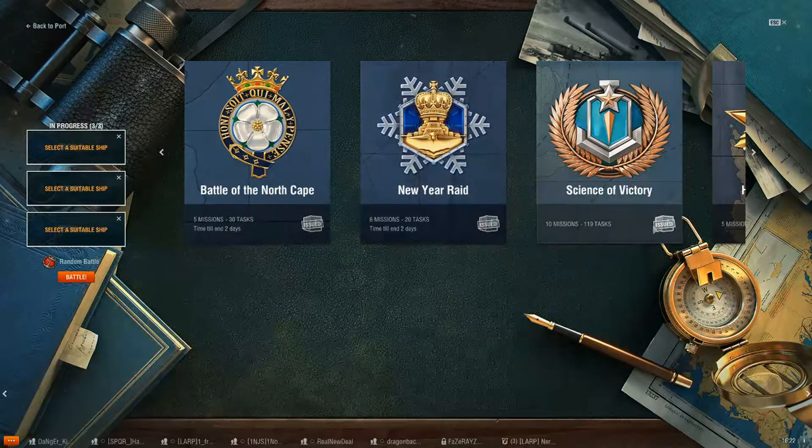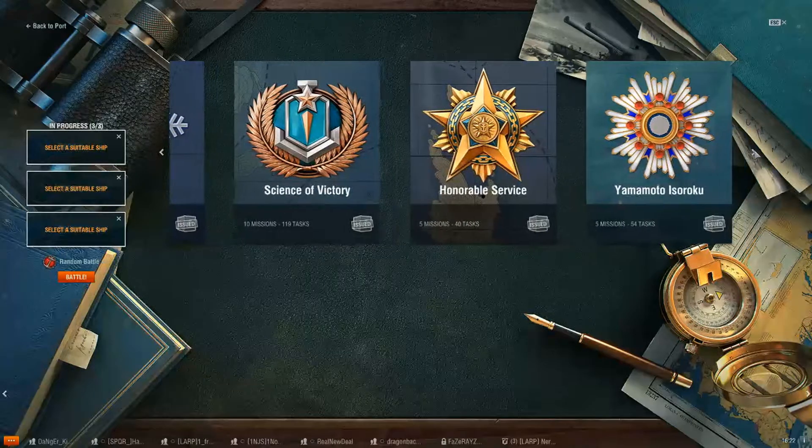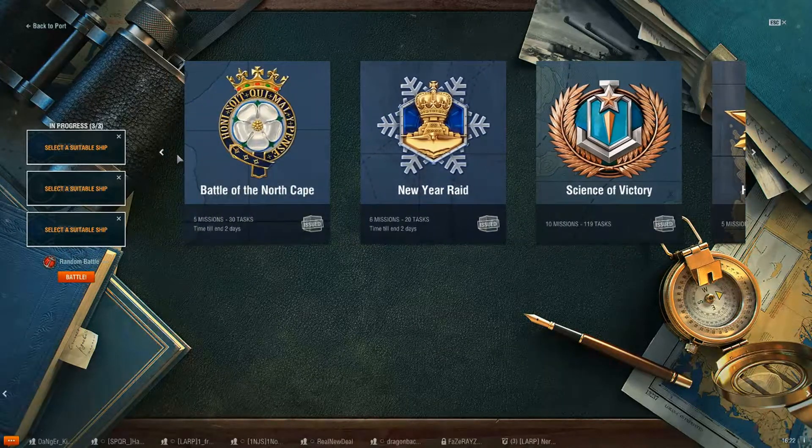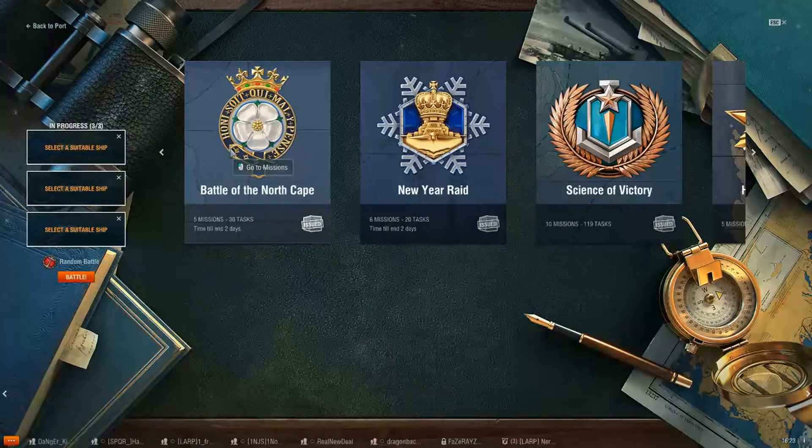Because of this trick, if you notice, the Battle of the North Cape, New Year Raid, Science of Victory, Honorable Service, and the Yamamoto campaigns — I've already gotten them all done. Normally with Battle of the North Cape, when they would issue out a new batch of missions, I can knock them out in one day. Some I could knock out because they were right up my area of expertise, but others had missions I had a really hard time with.